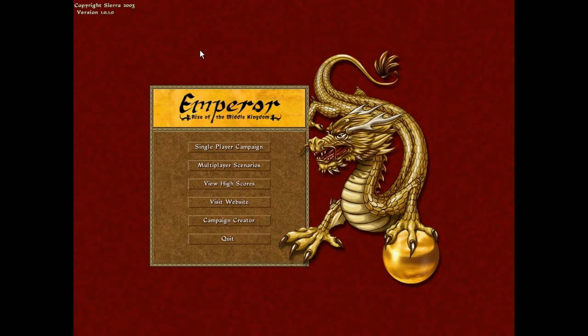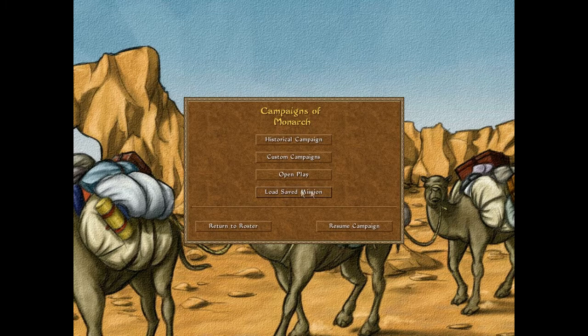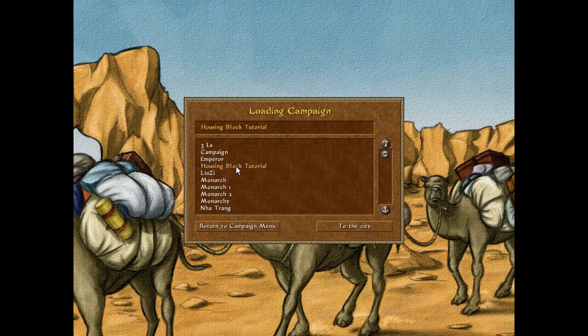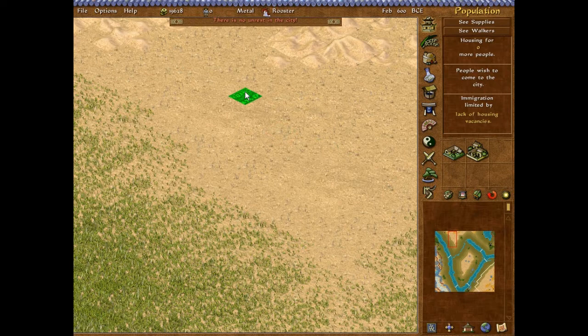Hello guys, welcome back to Emperor: Rise of the Middle Kingdom. Today I'll be showing you how to make the small letter T or X housing block. So let's get to the map. I have saved the map because I don't know if it's going to give me a smaller map or medium size or whatever, but this map is pretty decent size. We're going to go to this area because this is the biggest area I can do on.